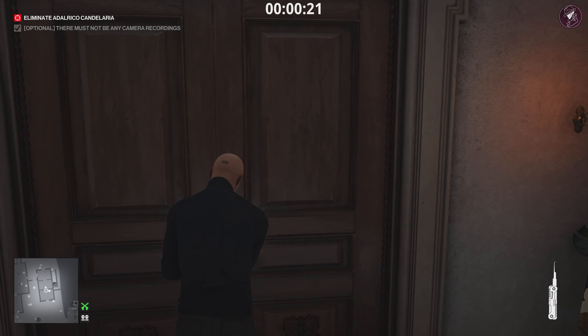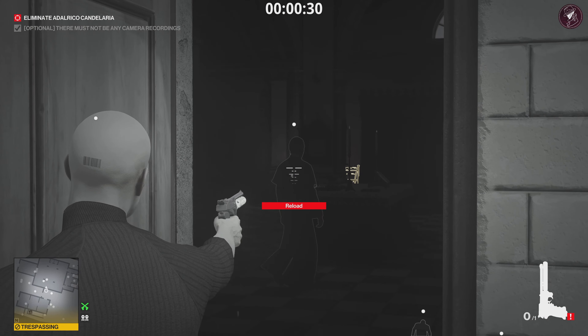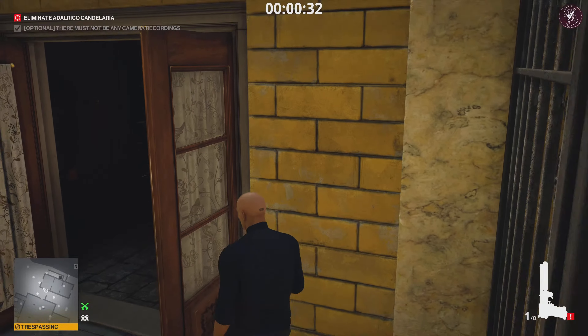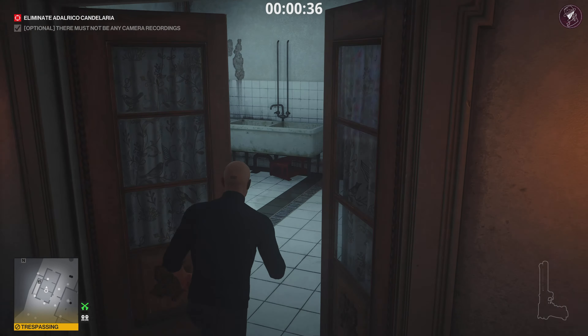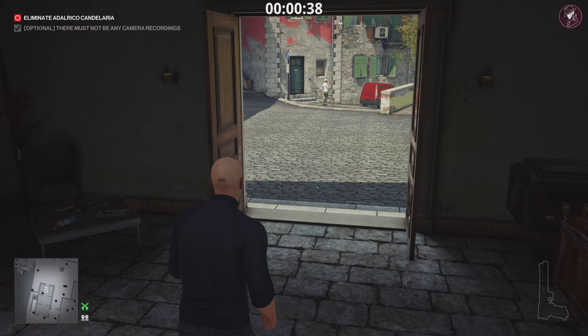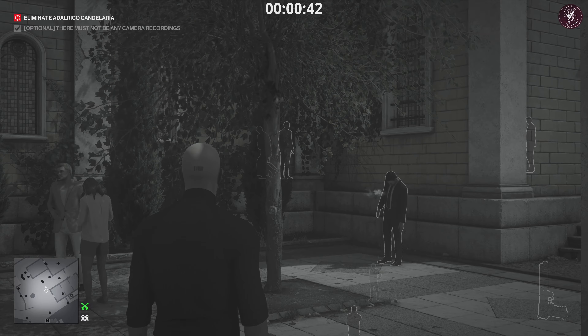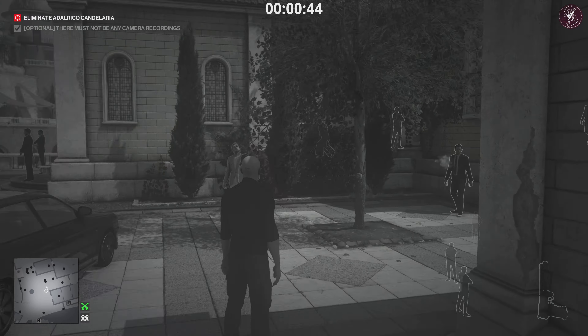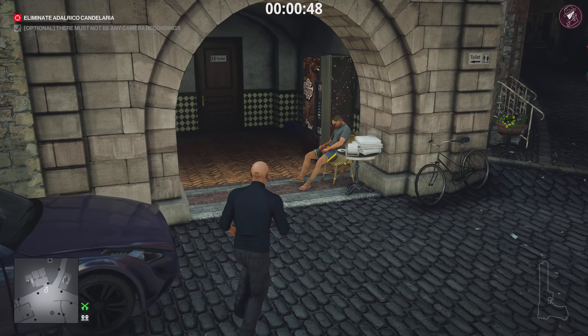Come around into this building here, use your lock pick on the door behind this guy, and come out of this door. Be careful of the guard hanging around the area. As we come through this door, just shoot your target once with the Seeker One. He could be standing in a different location for you — if that's the case, just wait for him to get into a nice spot before you shoot.